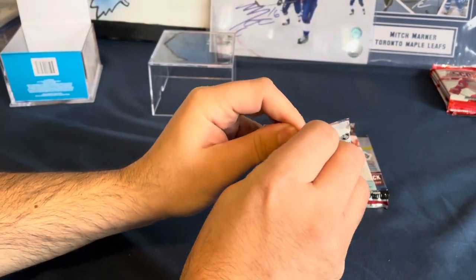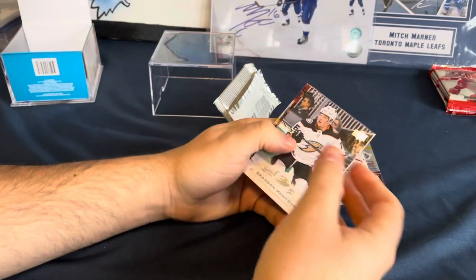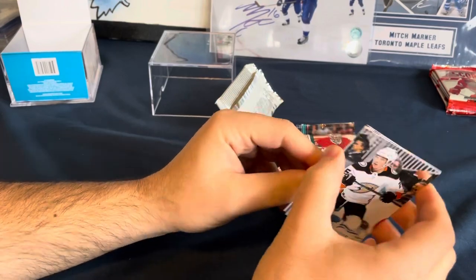18-19 series. I didn't even see what it was. Look at Peter's shaky hands — looks like he's got Parkinson's. We got a stonewalled of Jonathan Quick. That's it. That's all that's in there.